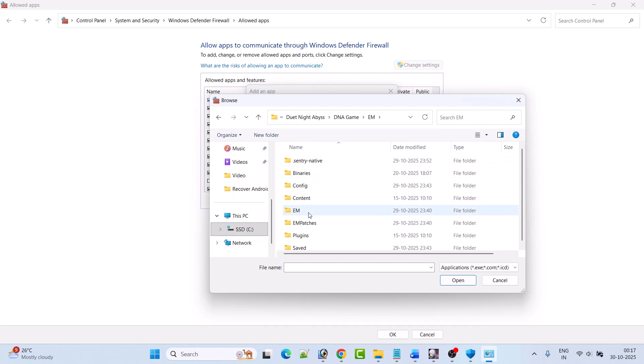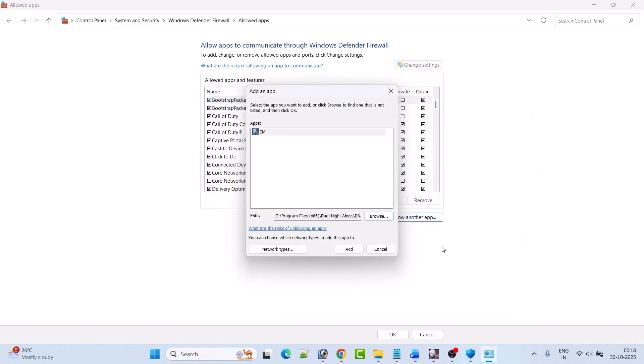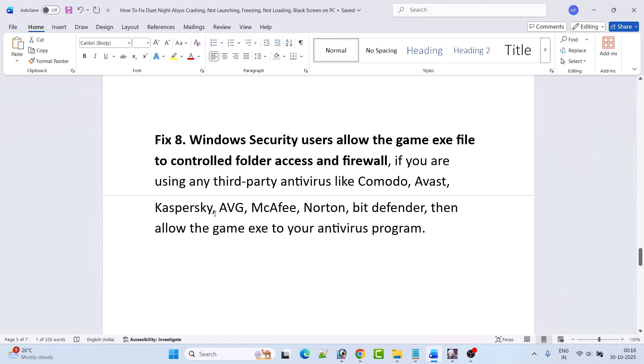Open the EM folder, open the Binaries folder, open the Win64 folder, select the EMWin64Shipping exe file, click Open, then click Add, and click OK to save changes. If you are using any third-party antivirus programs such as Comodo, Avast, Kaspersky, AVG, McAfee, or Bitdefender, allow the game exe in your antivirus as well. You can also temporarily turn off your antivirus while playing the game.